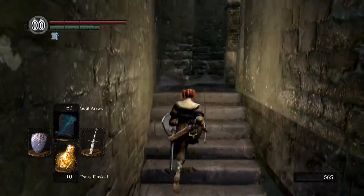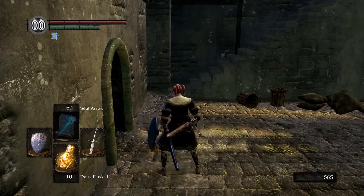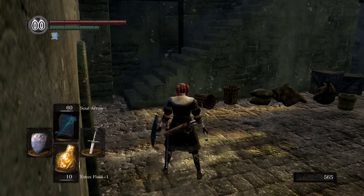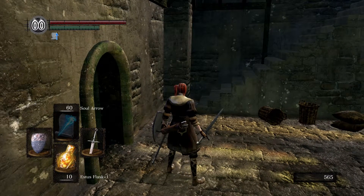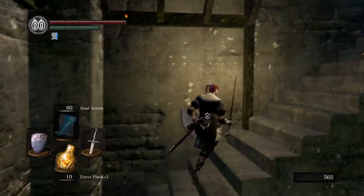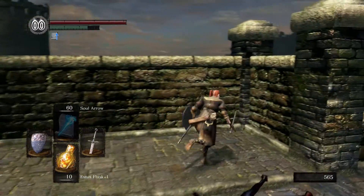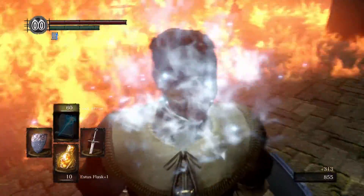We will not be required to do any fighting whatsoever. All we're going to do is let the drake on the bridge do the fighting for us. We just need to make sure we are running. Go ahead and sprint to the other side here.